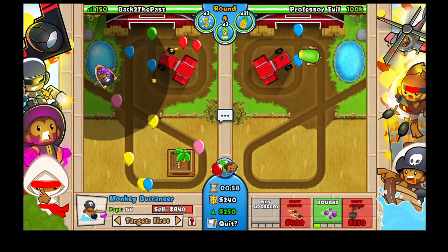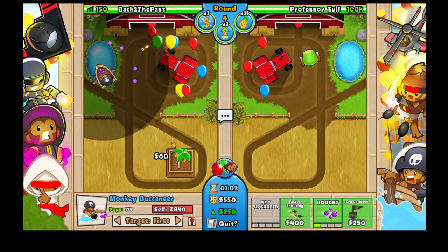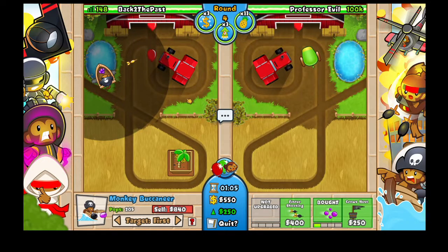Professor Eva is sending us some pink balloons — it's not going to do a whole lot. It might leak a few lives but it's nothing significant. We're going to continue farming and we're going to use our eco boost next round.